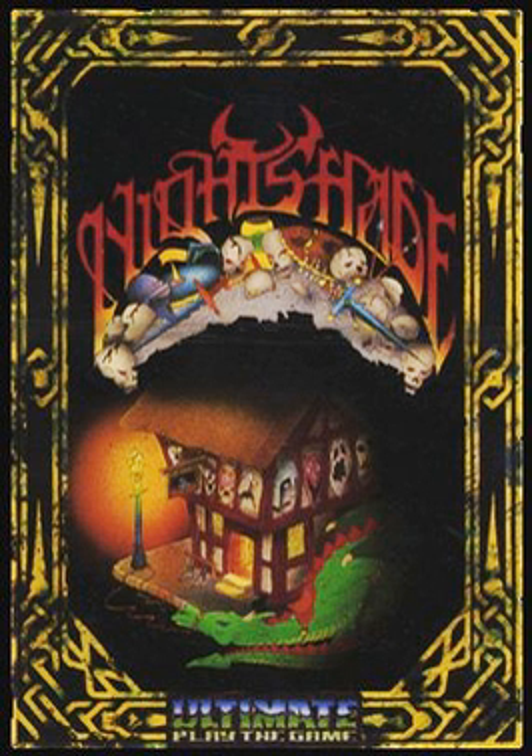The game is presented in an isometric format. The player assumes the role of a knight who enters the plague-infested village of Nightshade to vanquish four demons who reside within. Additionally, all residents from the village have been transformed into vampires and other supernatural creatures. Contact with these monsters infects the knight, with repeated contact turning the character from white to yellow and then to green, which will lead to the character's death.